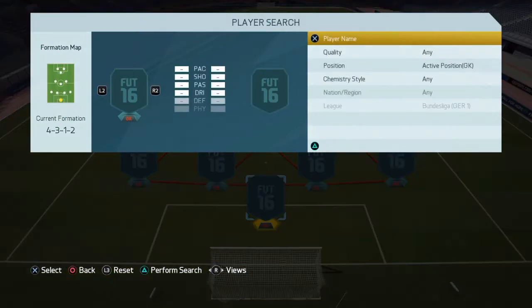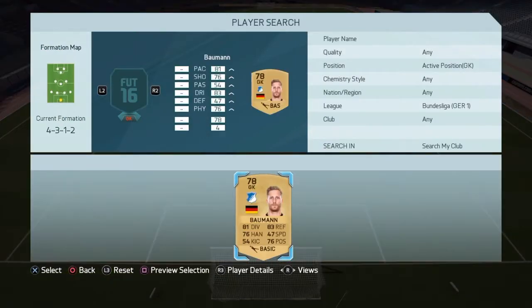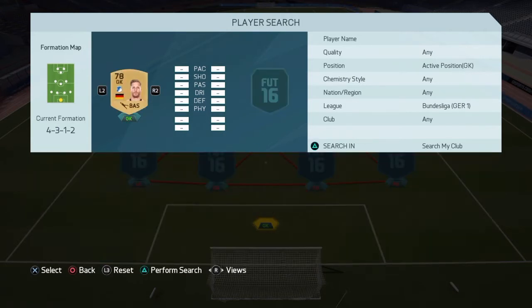So let's just get right into it. At the goalkeeper position, we're going to have a guy by the name of Baumann — 81 diving, 83 reflexes. This guy's a really good keeper and he makes some great saves.